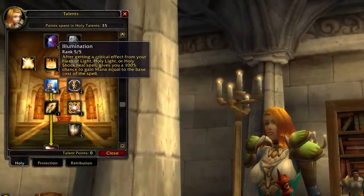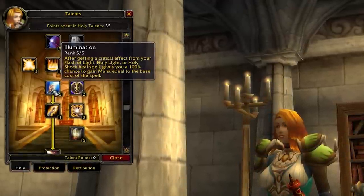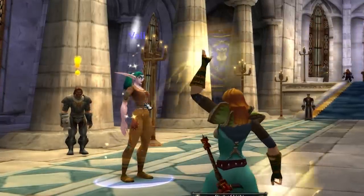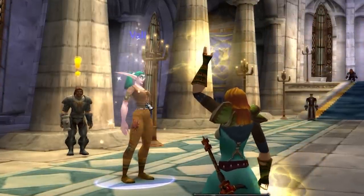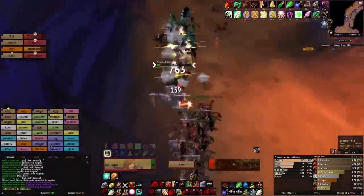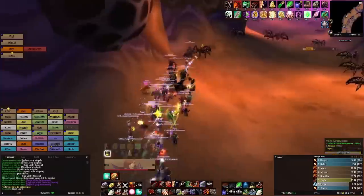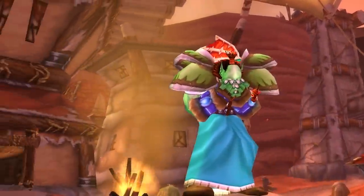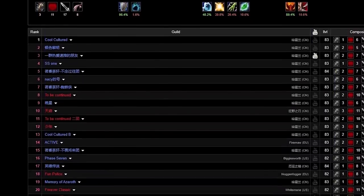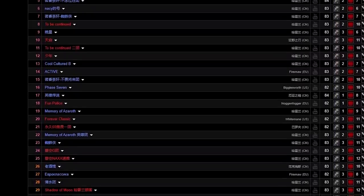Holy Paladins had a talent called Illumination, which made it so when their spells crit, they gained 100% of the base mana cost back — in other words, the spell was free. This effect was so powerful it got nerfed to 60% effectiveness in TBC and down to 30% in Wrath. You can already tell how busted it would have got late game. So whilst Alliance raids could go non-stop thanks to a never-ending supply of healing, Horde were not so lucky. Their counterpart restoration Shamans didn't even have Water Shield back then, so Horde speedrunning guilds had to start getting pretty creative when it came to keeping themselves moving forward in a race.